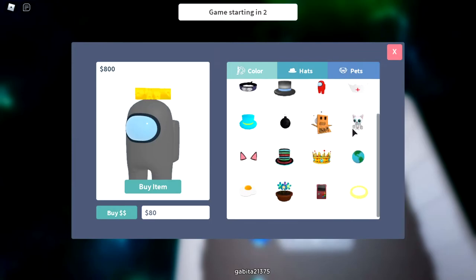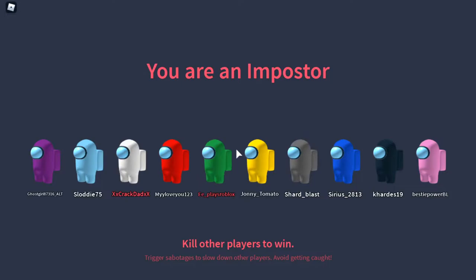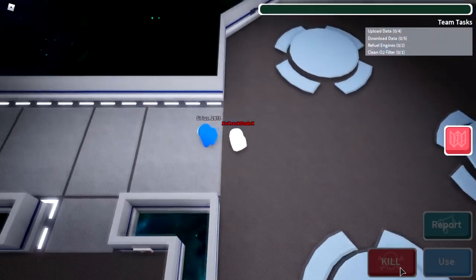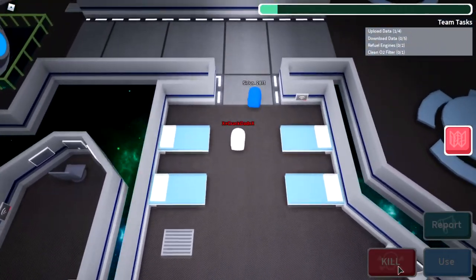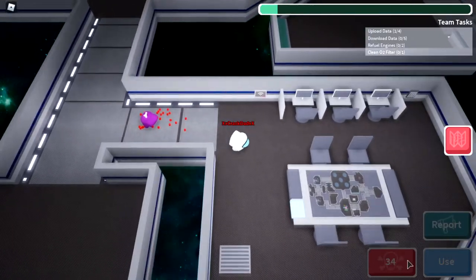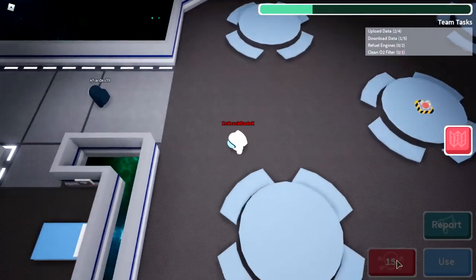I waited long enough and now I am the imposter. I joined another game so we will see how this goes. Let's just follow this guy — kill him right away. Oh no, he's already running away. He called an emergency meeting so maybe I'm safe. I killed him. I can vent — okay, that's nice. There is a bit of a kill cooldown, it's pretty long too.